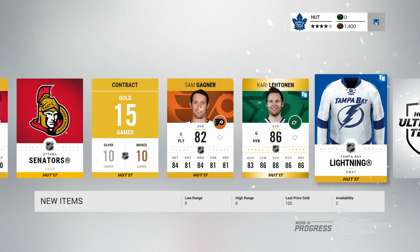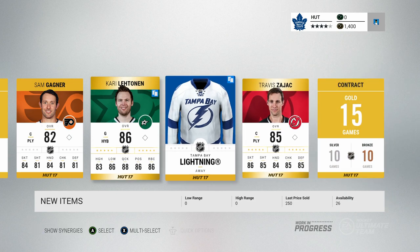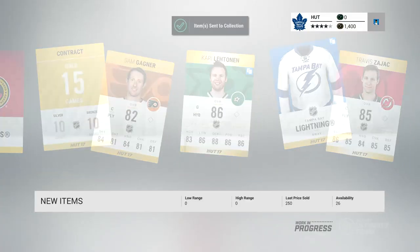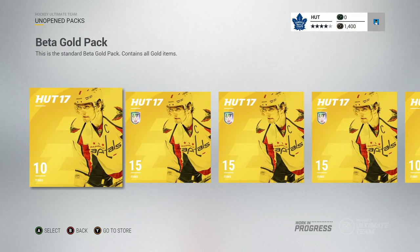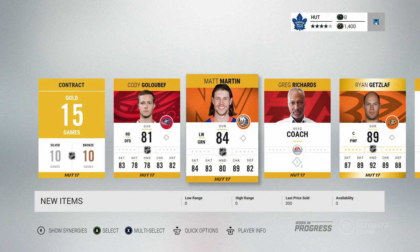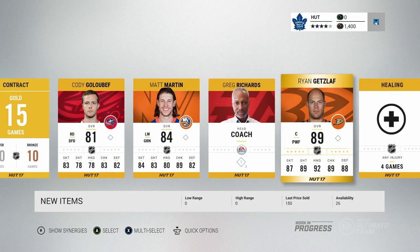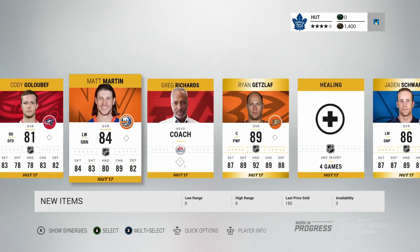Kari Lehtonen, nice little 86 overall player. Travis Zajac. I think the maximum amount of players you can get from these 1500 coin packs is 4 players, so once we get the 4th player we'll skip on to the next pack. Let's try skipping into the animation — look at that, Ryan Getzlaff! We first pull Team of the Week Duncan Keith and then Ryan Getzlaff. James Schwartz and Greg Richards round out this pack.